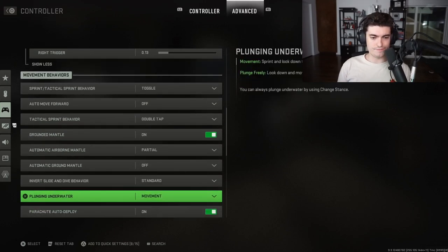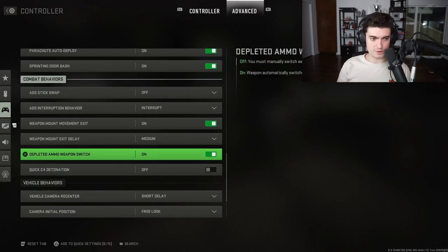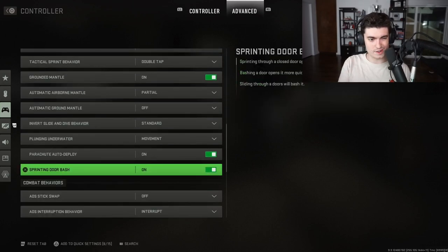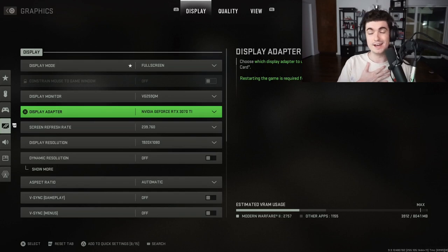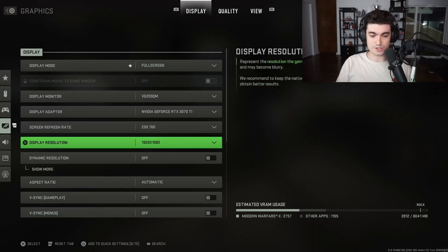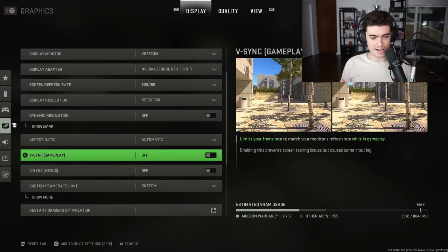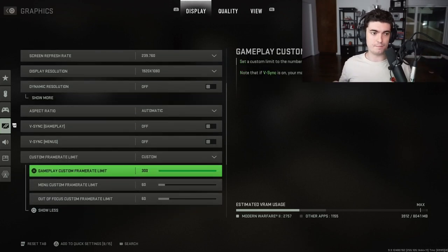Movement behaviors are personal preference. For display, you want to play on full screen to get maximum FPS. I have a 3070 Ti — feel free to copy my settings or adjust for your card. Play on 1920x1080, and if you have a 240Hz monitor make sure you're running at 240Hz — that's big. Make sure V-Sync is off.